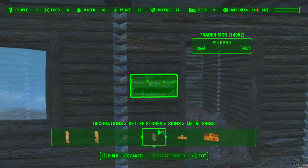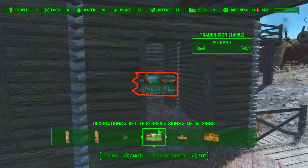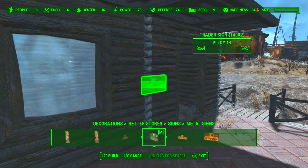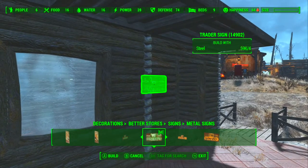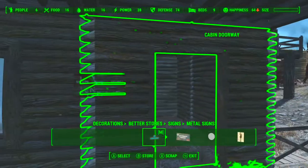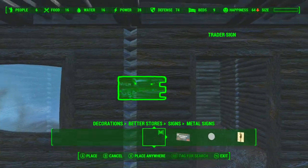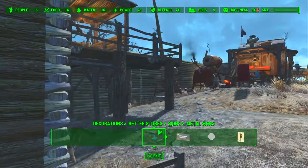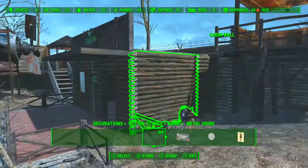Quick little build this one, didn't take that long — pretty standard little build. But as I said, it was pretty necessary for the settlement, just to finish the settlement. You just got to watch with these logs that you get them in the right spot, because sometimes they'll clip through and you can't see them, like it did then.